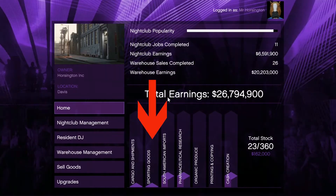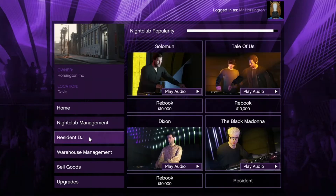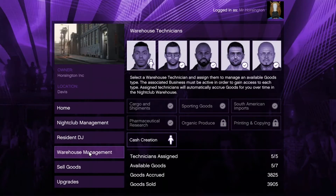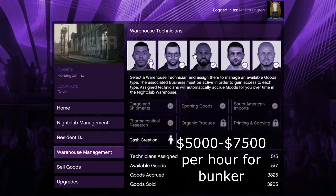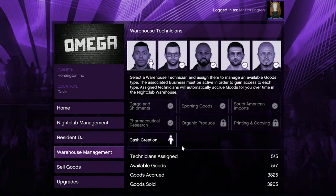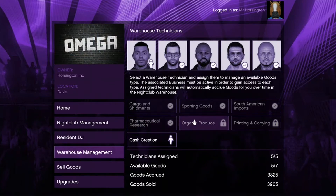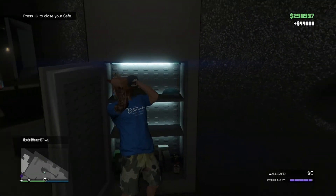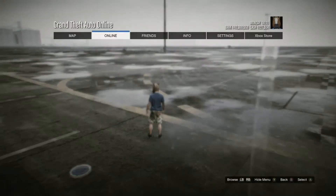Another big reason to get a bunker is because of the nightclub. In the 'Sporting Goods' category of the nightclub, you can hire five people to work there — in the long term you want to get a bunch of businesses going. With sporting goods you'll make between $5,000 and $7,500 per hour in passive income. The nightclub is also free if you have Prime Gaming. The nightclub safe has a max of $75,000 — I just collected $44,000 from it.